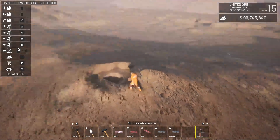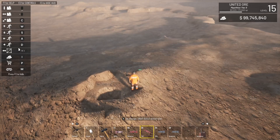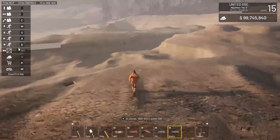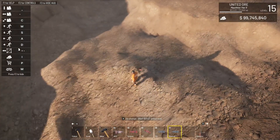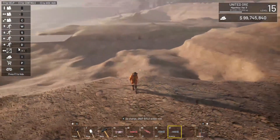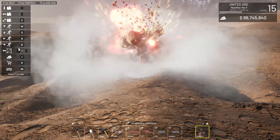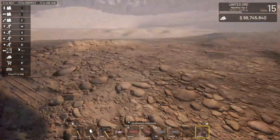It got rid of the top of that hill. Now we'll put Dramite on a hill that's about the same size — right down here, right there in between the two little things. We'll change our camera view and — that annihilated that whole thing. So by comparison, Dramite is stronger than Amphro.